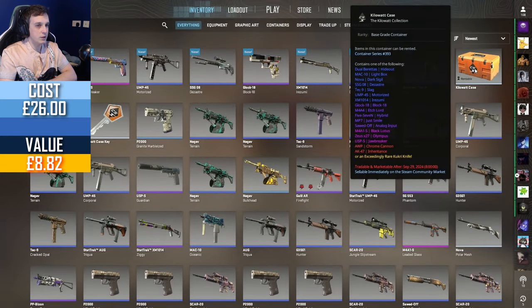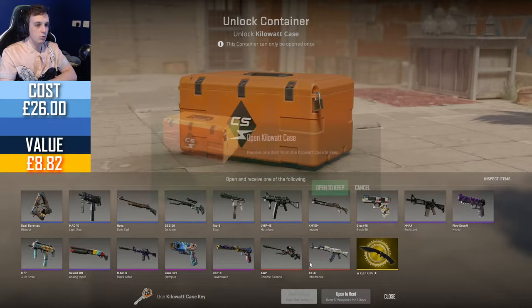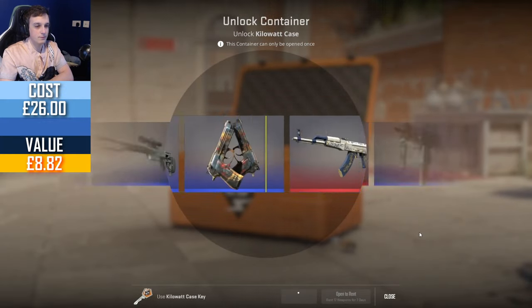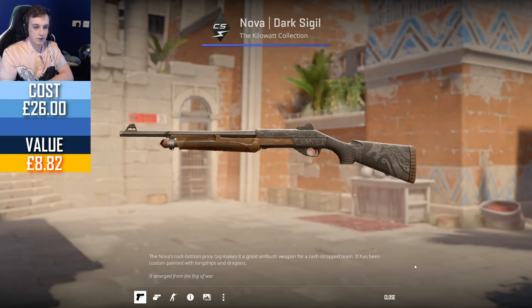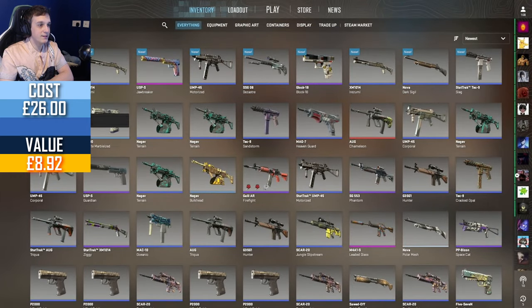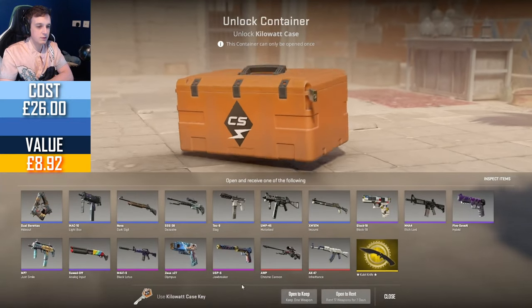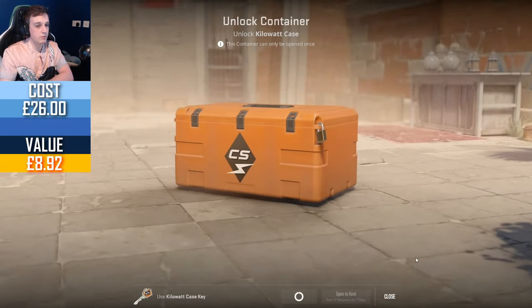Another field tested blue — we just need one more pink and I'd be happy. Maybe a StatTrak factory new Jawbreaker, which is actually worth £60 — that's a really good price. I suppose because all of these are sought after. The StatTrak versions of the AK-47 and the OP Chrome Cannon are also going to be rather high.